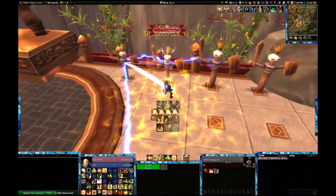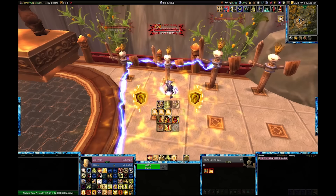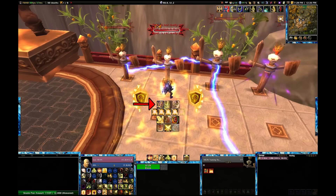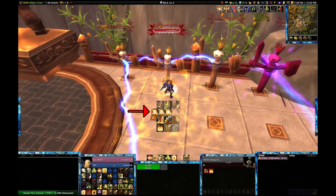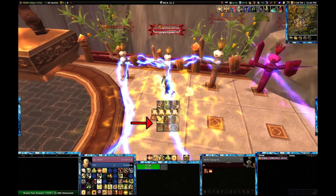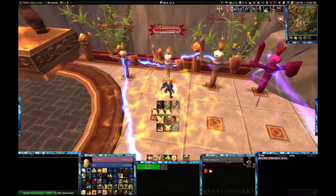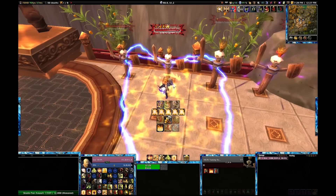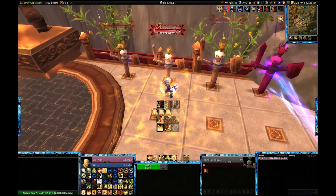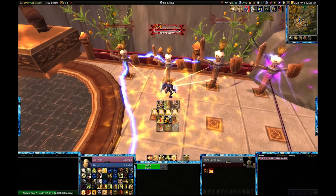A lot of people probably look at the center of my screen and think it's messy — fair enough, there is a lot going on there. I have short-duration buffs and debuffs that I track. Below that I have my resource, which is holy power. Below that I have my priority order for my abilities — things I use very frequently throughout the encounter. These are things I need to be aware of at all times, positioned directly below my character so that my eyes are always focused on the center of my screen.